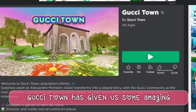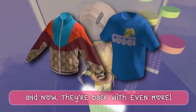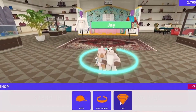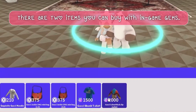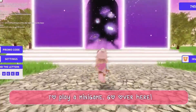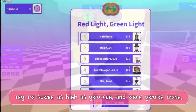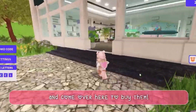As you all know, Gucci Town has given us some amazing free items, such as this iconic hair. And now they're back with even more. First you have to come to the Gucci store, stand in the circle, and click on UGC. There are items you can buy with Robux, but at the end there are two items you can buy with in-game gems. To earn gems, you have to complete mini games. Go over here, read the instructions, and play the mini game. Try to score as high as you can, and once you're done you should get a gem reward. Save up enough gems for the items you want and come over here to buy them. You can also buy gems with Robux.